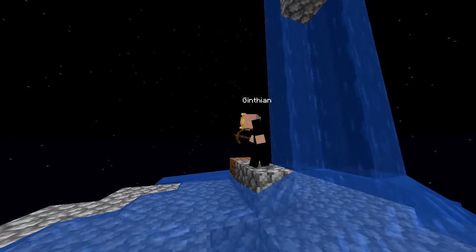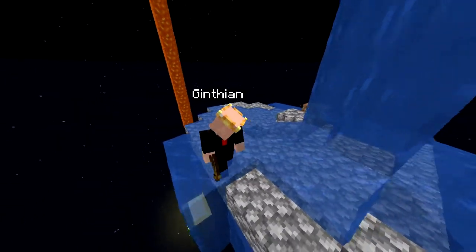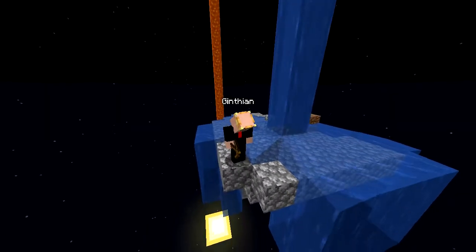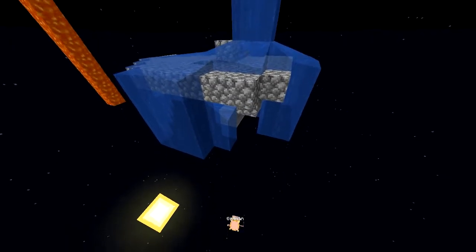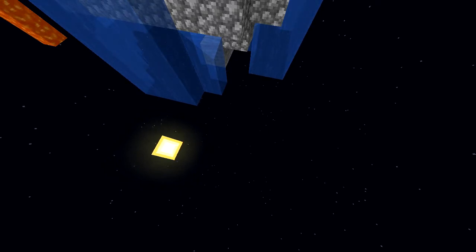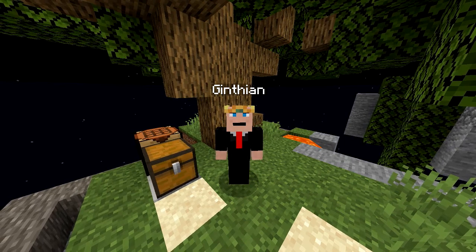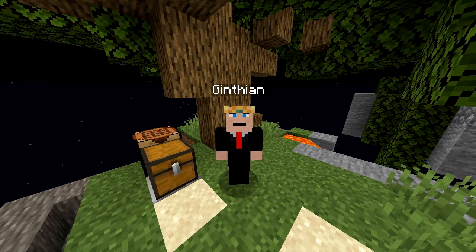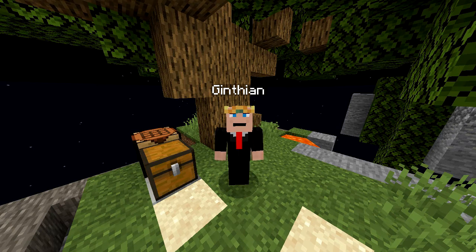The water keeps pushing me aside. I didn't fall, but I'm out of cobble, so I need to get back up to the island. Wait — I could just type forward slash IS. You got me. I didn't think that one through. I should have just done forward slash IS and come back up to the island.